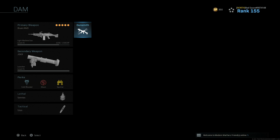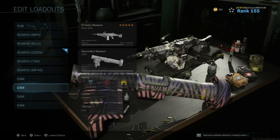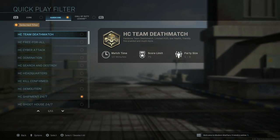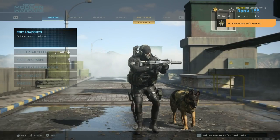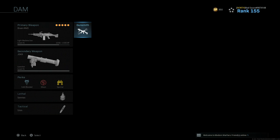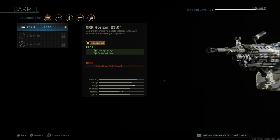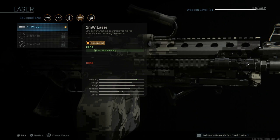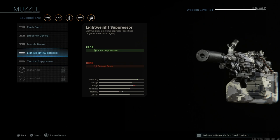I think you guys like watching me play hardcore, so we're going to go into hardcore. We'll do Shipment 24/7 and Shoot House 24/7. Just in case this is good gameplay, I'll show you the class setup I'm running beforehand. I've got the 23-inch barrel and the 1mm laser on.